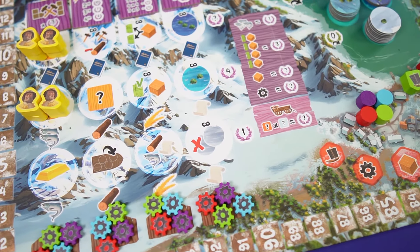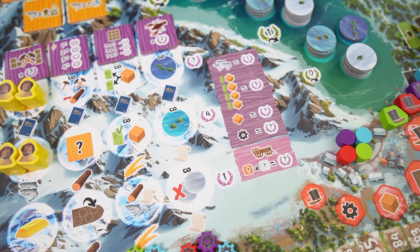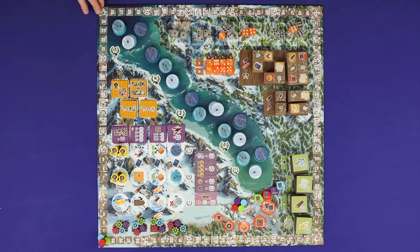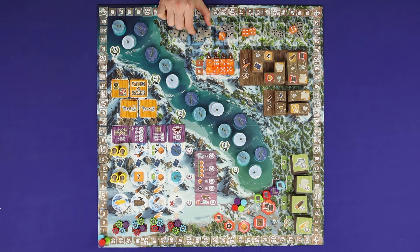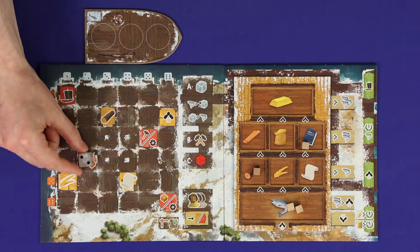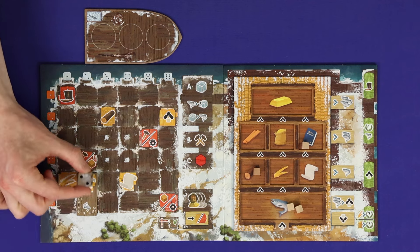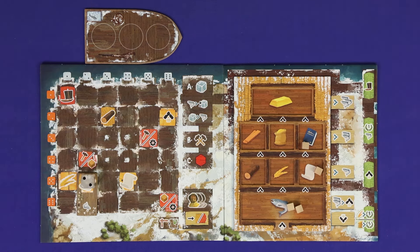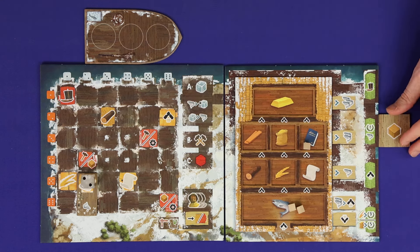In Saltfjord, players represent rival Norwegian fishing villages trying to fish, expand, develop and trade, all in the aim of gaining points. Over three rounds of play, players will draft dice to activate the buildings in their villages, construct further buildings to increase their options, and do all they can to trade and manage their resources for points. The player with the most points over three rounds will be the winner.